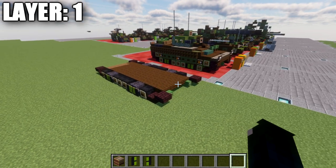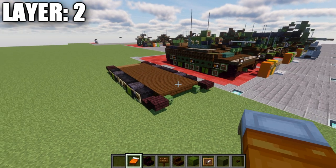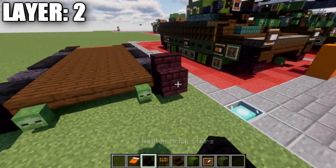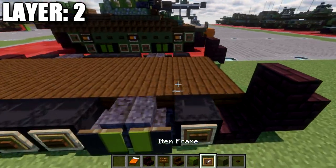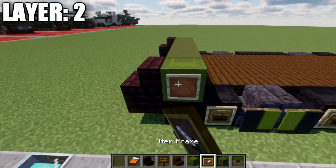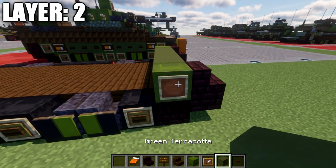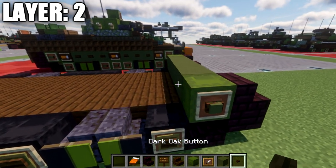That wraps up layer 1. Moving to layer 2, place an airbrick stair on top of those top slabs, then a row of four green terracotta across, followed by a green shulker box on both sides. Add an item frame with a green terracotta block and a dark oak button on each side.